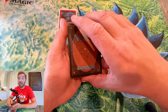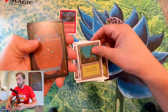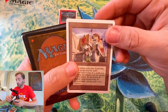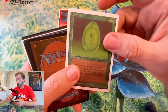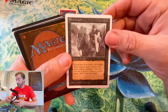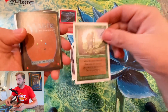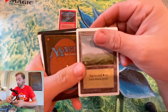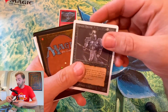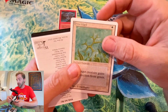Let's finally get that Icy Manipulator — I cannot believe I haven't got that either. Wall of Brambles. Forest. Cursed Land — nice. I think I actually do need that. Juggernaut — there's a good uncommon. Life Forest. These uncommons are rocking. Black Knight — yes! I need him. This is a good starter so far. Karma. Wanderlust. Hypnotic Spectre — yes! I am clearing out so many uncommons that I need. Green Ward.